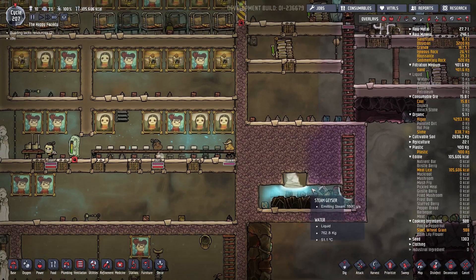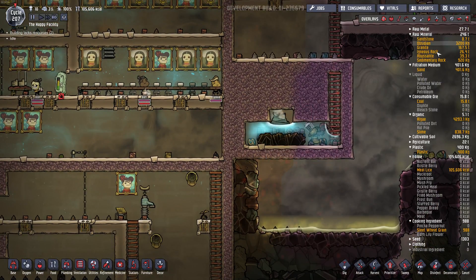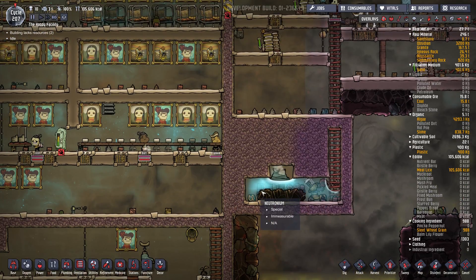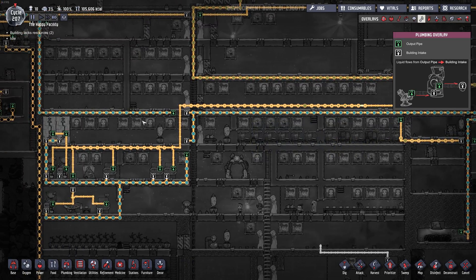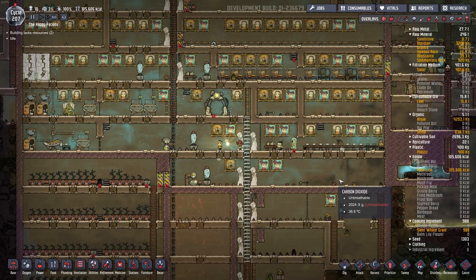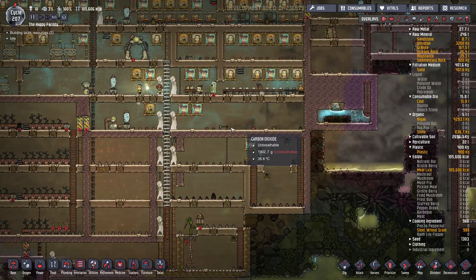I used debug mode to go in and fix a few things. I'm not going to continue with this base, and that's why I went into debug mode. I also destroyed all my materials to get the lag to go away. But this water in here was around 90 degrees — it started out at around 50 but kept getting warmer. That was going through granite pipe which has crappy insulation, so it was heating up the base. Lesson learned: I usually use abyssalite for my insulated pipes, but I got lazy and it kind of ruined me.